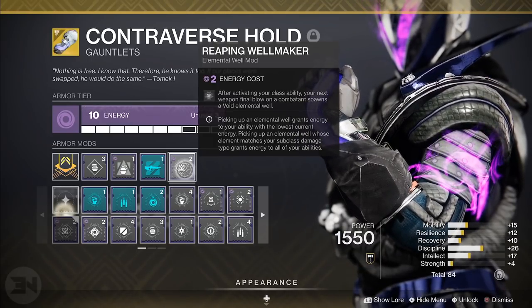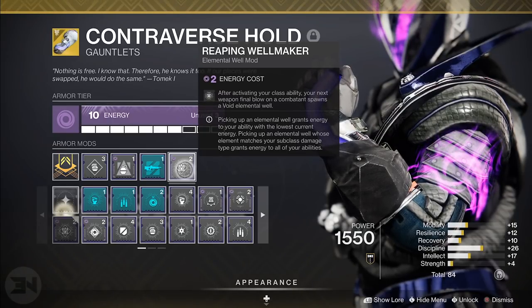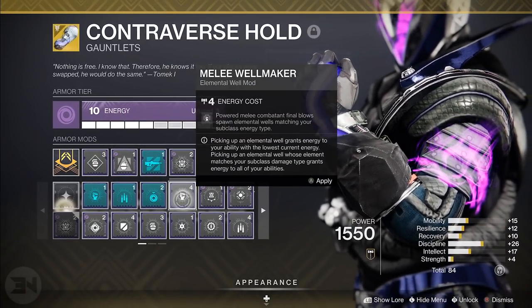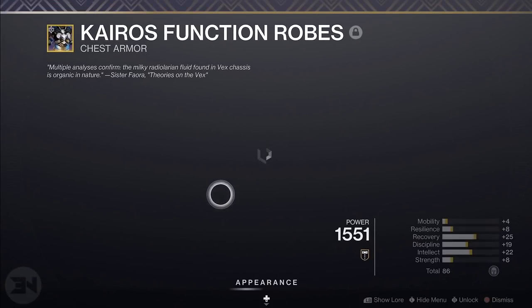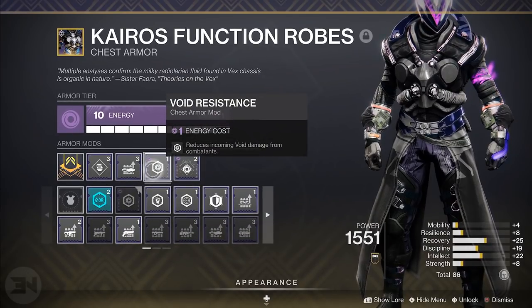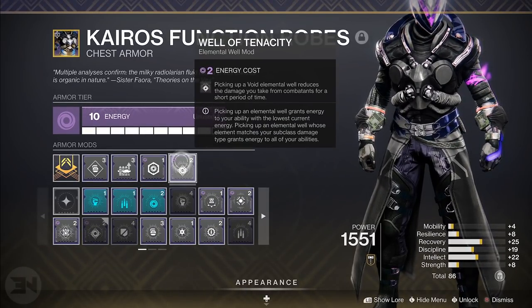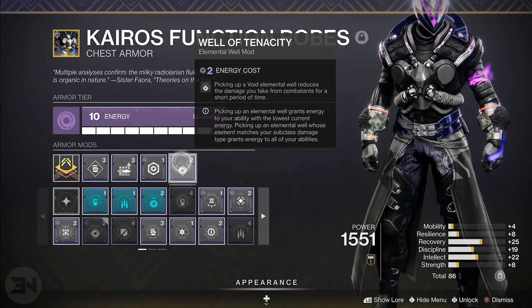Reaping Well Maker: after activating your class ability, your next weapon final blow spawns a Void elemental well. You probably don't need this now since we have so much well generation in the mix, but what else are you going to put on realistically — it just feels natural in the setup. On the chest piece I have Rocket Scavenger for Gjallarhorn. You can go with Unflinching Shot Plating if you're playing higher-level stuff. I've thrown Void Resistance on there, and Well of Tenacity: picking up a Void elemental well reduces the damage you take from combatants, so you get a good defensive boost when picking up the well from your grenade.